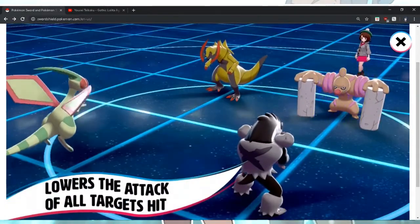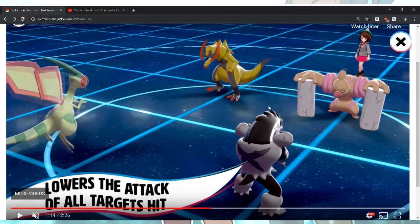Breaking Swipe — it looks like it's a dragon move that lowers the attack of all targets hit. That's cool. I feel like we kind of needed stuff like this, especially when we had Mega Evolutions and Pokémon were pretty powerful. Having the ability to neutralize abilities like Neutralizing Gas would've been really cool back then. Like Scizor with Technician — really good attack plus Technician just made it way too good.